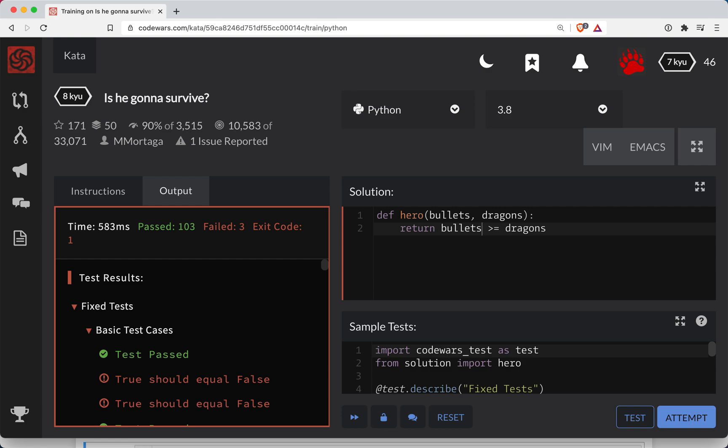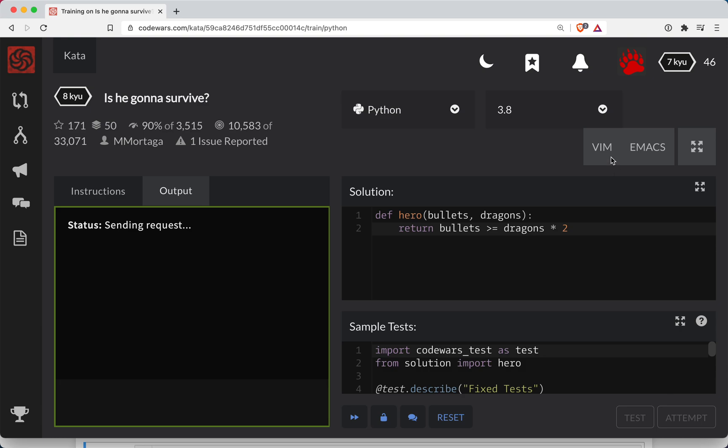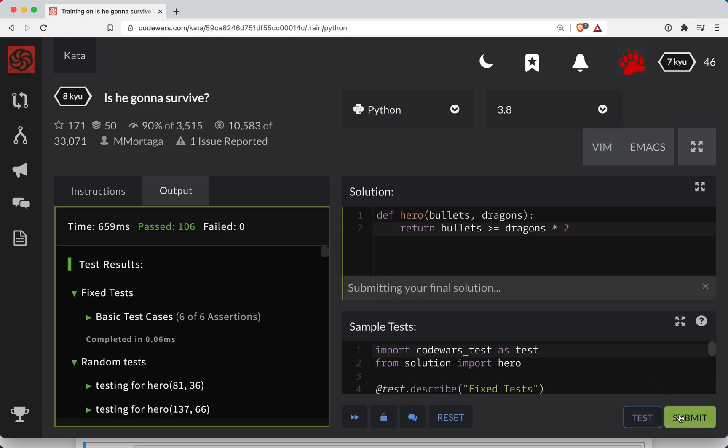Oh, that was a good one. All right, so we double the dragons, not the bullets. We test that out — full submission — and looks good. Full submission passed.